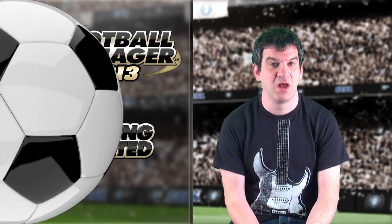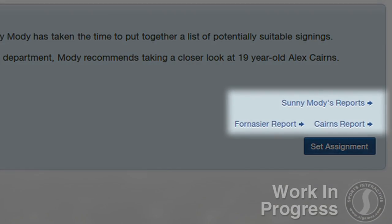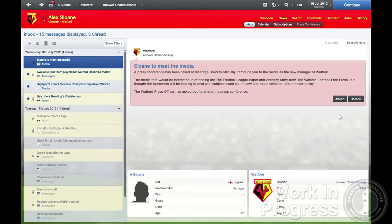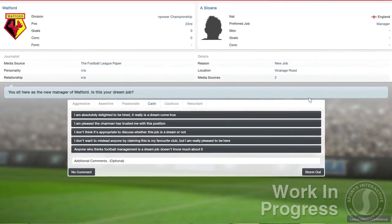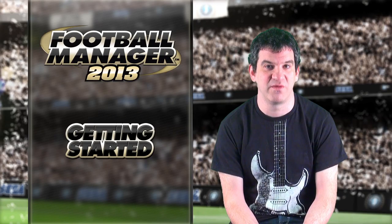When you return to your inbox, you'll then find all the reports you requested from your new staff waiting for you and, depending on the conversation with the board, a press conference will have been arranged. You can decline to meet the press, but I don't think you'll want to get on the wrong side of the media on your first day. Hopefully, this gives you all the information you need to be prepared for the season ahead and get your season off to a flyer.